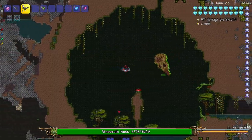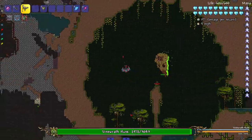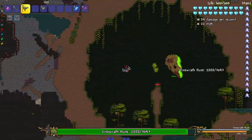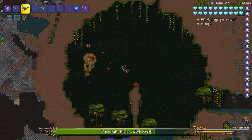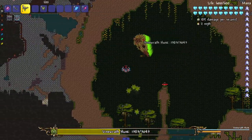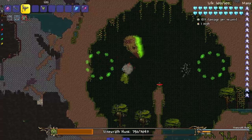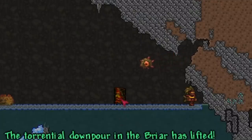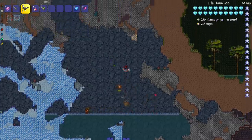In the second phase, the Vine Wraith Bane shoots out Plantera-style bouncing balls and does dash attacks. In a third phase, it starts talking — 'Bramble shall consume you' — and leaves poison clouds when it dashes. Very cool boss overall.